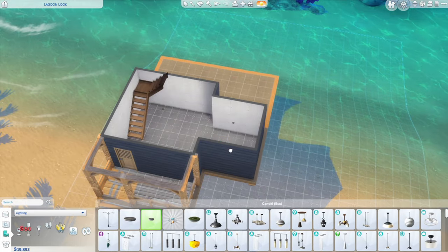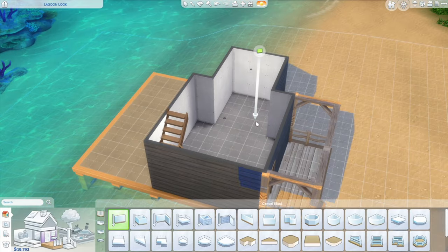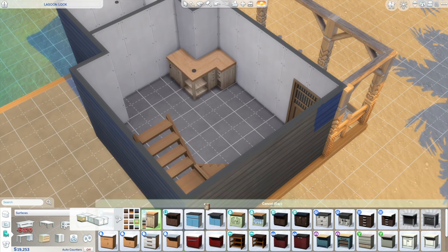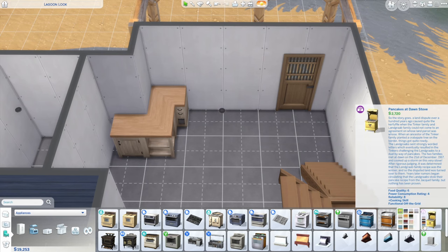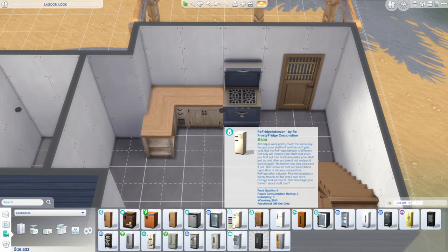Now we're going to start on the floor plan. This little space over here ends up being the bathroom, and then we have a very open concept kitchen, living, and dining situation. There is no dining table in this space — the only dining table is outside on the deck. She can always sit on the couch and watch TV while she's eating, and since she lives alone with her kitty, if she's entertaining they can eat out on the back deck overlooking the ocean.